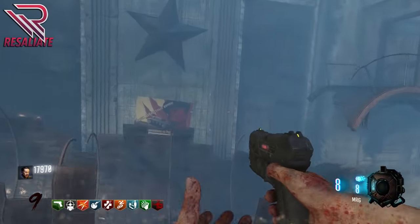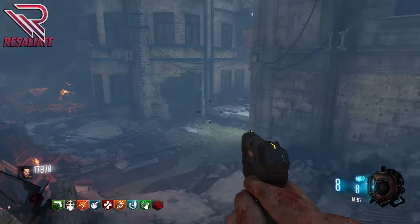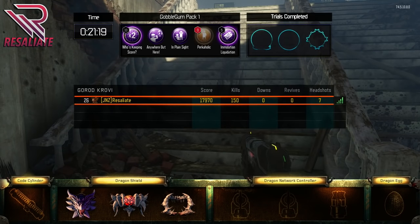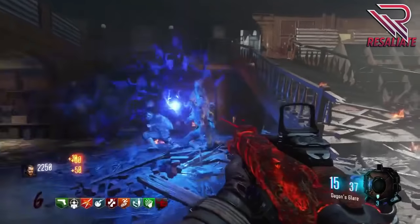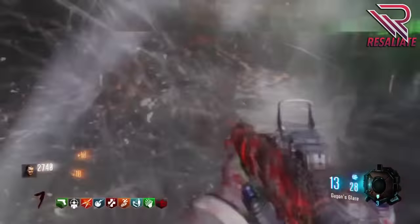Now I'm going to get into how to actually build Pack-a-Punch and the brand new dragon network controller. To build Pack-a-Punch you need to acquire code cylinder pieces — one for each of three rooms across the map. You insert each cylinder into its slot, which sends a rocket shooting down into the ground. Zombies will then attack the rocket and you need to kill all the zombies and protect it long enough to acquire the piece.